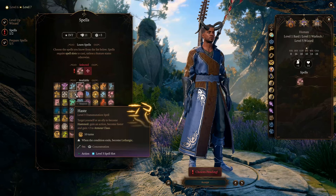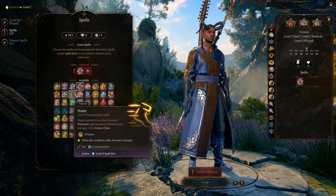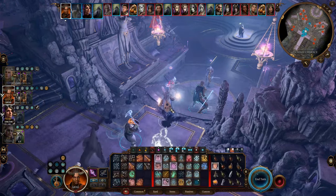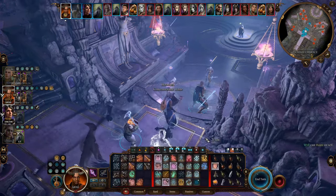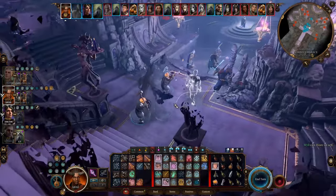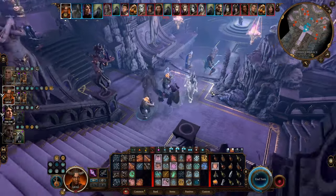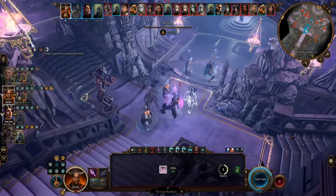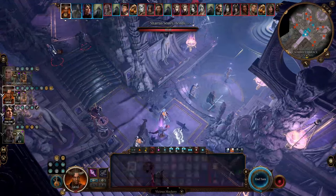Starting from mid-game, we can use the spell Haste from the Wizard class, which allows us to act twice each turn as long as we maintain concentration on it. Thus we can use Vicious Mockery on 2 targets each turn. And after we reach level 10 of Enchantment Wizard and get the ability Split Enchantment, we can target 4 enemies each turn with Vicious Mockery.